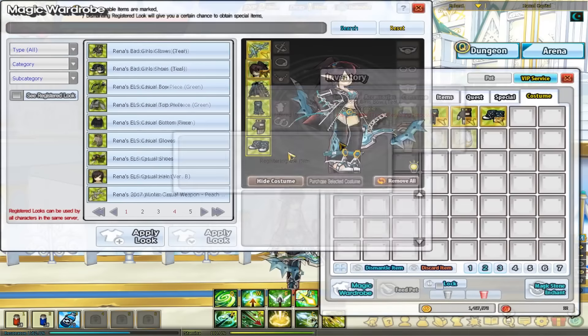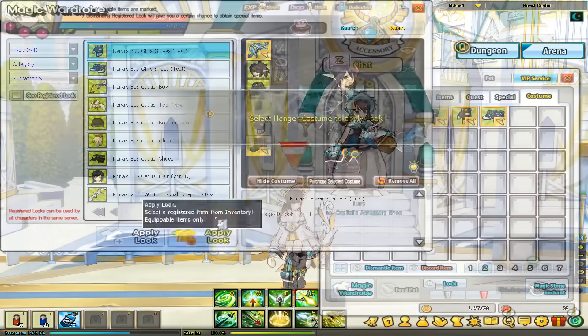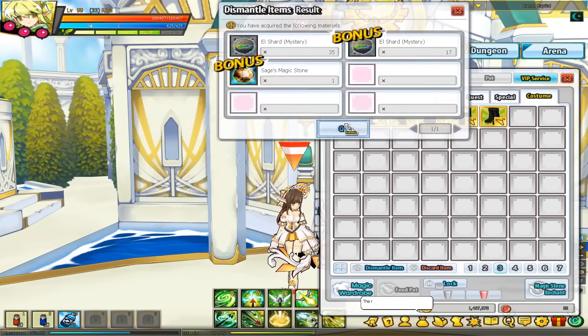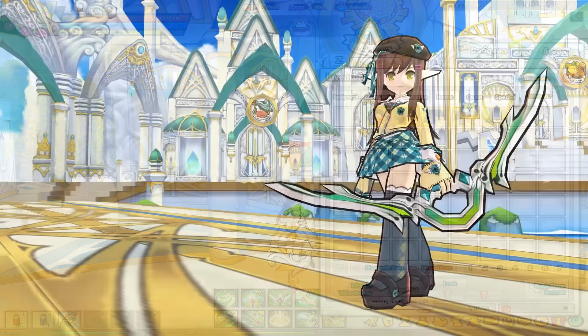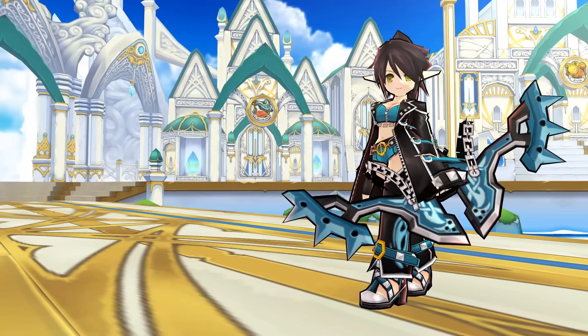Register your costumes, preview them, and apply their look. After registering costumes, you can dismantle these pieces to make more room in your inventory. But don't worry — your new design will still be saved in your Magic Wardrobe to use when you want.